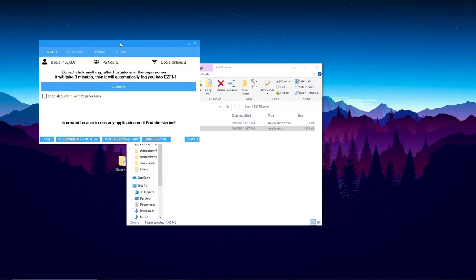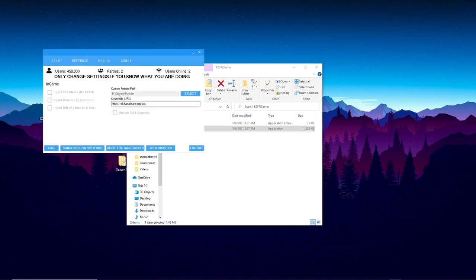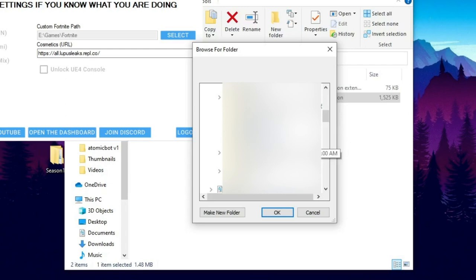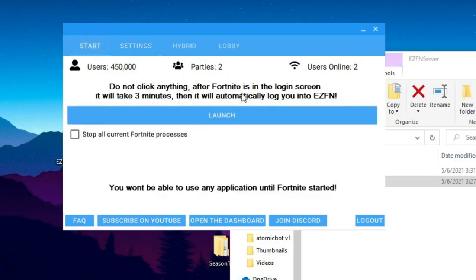Once logged in, you'll see the launcher with a Launch button and several settings. First, go to Lobby and change the lobby background to whatever you want — I'm choosing World Cup because it looks great. In Settings, click on Fortnite Path, click Select, navigate to the desktop folder you created (mine is 'season 14'), and click OK. That will update the Fortnite path. For the cosmetics URL, if it's not already filled in, I'll have the link in the pinned comment — make sure it's pasted in, otherwise you won't have any cosmetics. Then click Launch when you're ready.